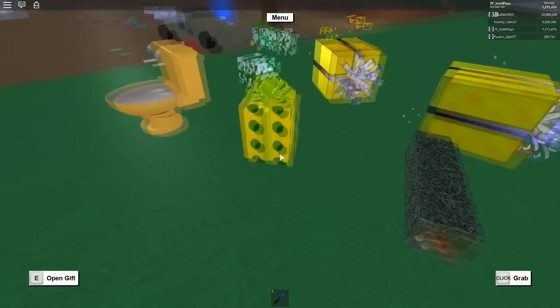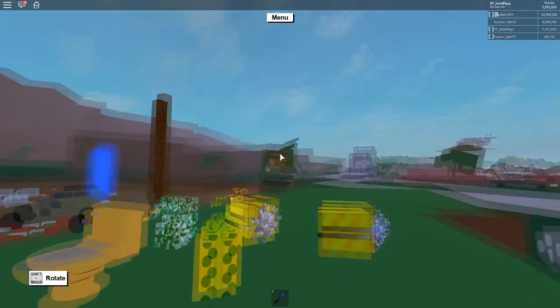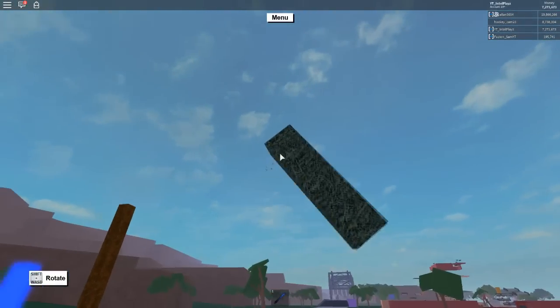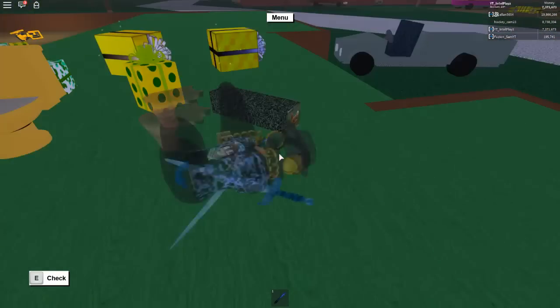You open it with this gift right here, which I don't want to open again because I have one right here. And then it comes in this box that has a little chicken on each side. Yep, a little chicken on both sides, and then the texture for the box is like a grass texture.